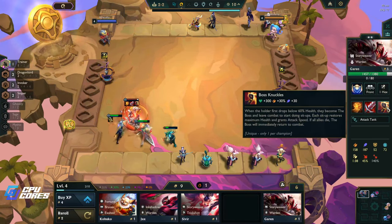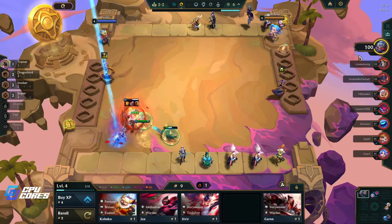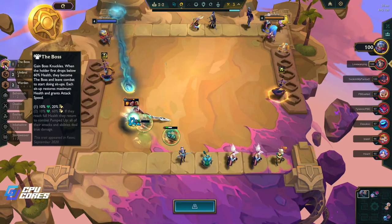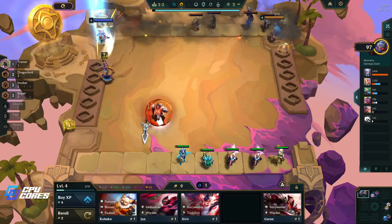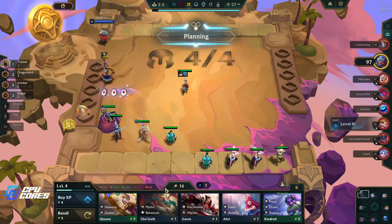What's this guy got? Boss knuckles - he's got the boss thing. The boss gains boss knuckles when the holder first drops below 60 health - they become the boss and leave the combat to do setups. This was the old set mechanic that set used to do in set nine, maybe eight.